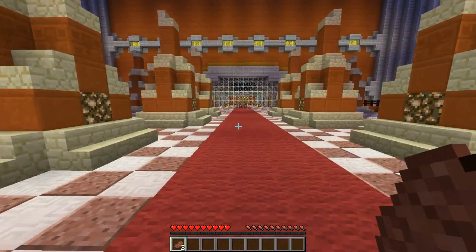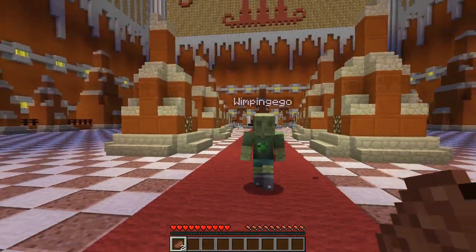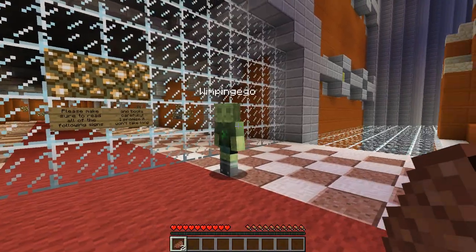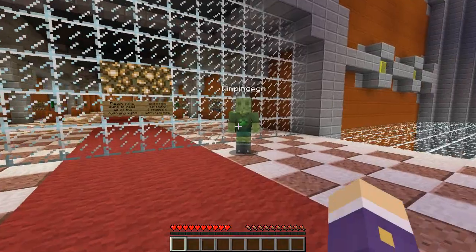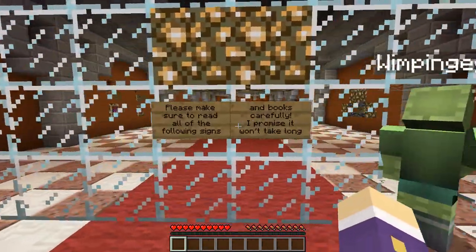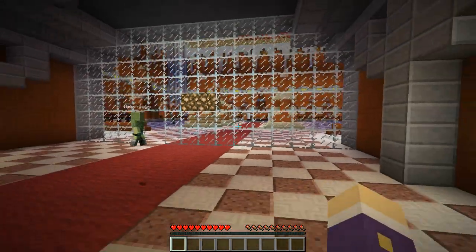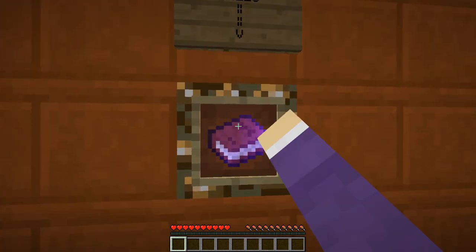We spawned in some steak because I was starving on the server, looking around and checking things were working before we got started. So I'm going to throw my steak away, clear my inventory, and get through. Please make sure to read the following signs and books carefully. Can we go quick, because there's a creeper over there? Why is there a creeper in the spawn area?